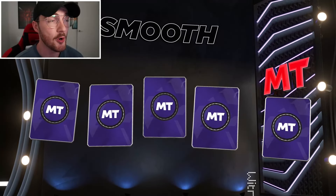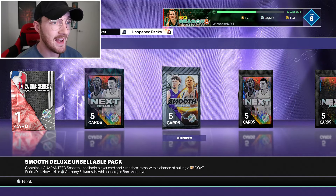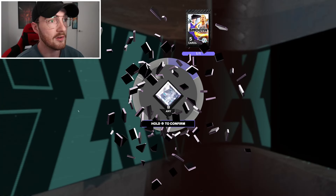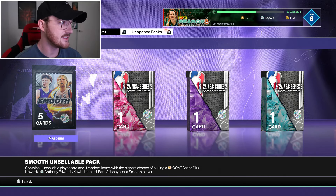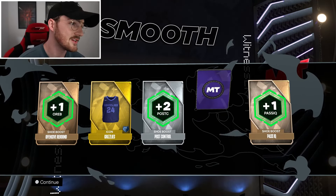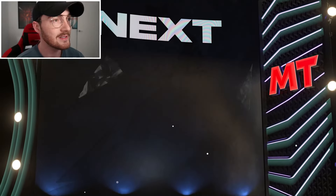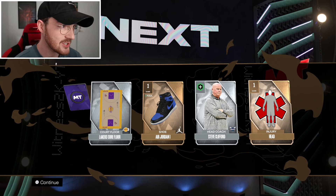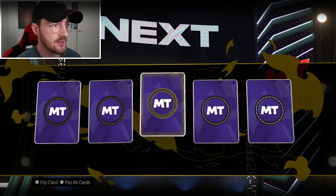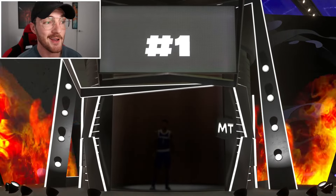MyTeam Unlimited has just been super sweaty, but I do have a few more packs to open including two guaranteed minimum Dark Matter packs. We have a Next pack and a Smooth Deluxe pack. I got a Pink Diamond which gets us one Smooth pack — a standard Smooth pack for one Pink Diamond, that's pretty cool. We have another regular Next pack and then two deluxes. This Next deluxe is going to be a Dark Matter — it can't be anything less or more. It is just going to be a Dark Matter card. Show me a center... it's a shooting guard.